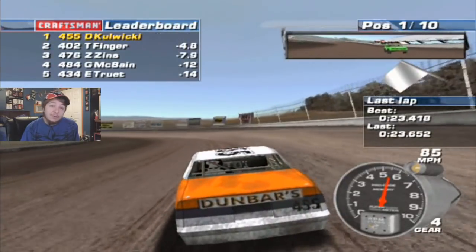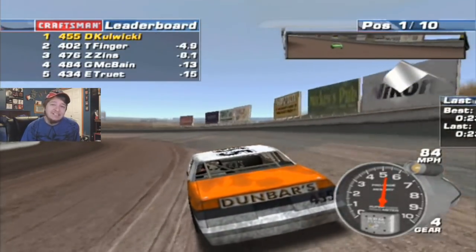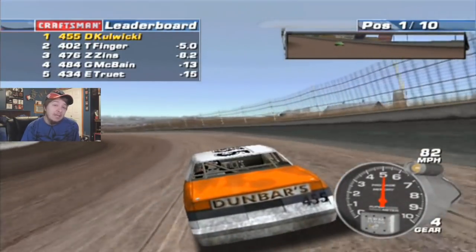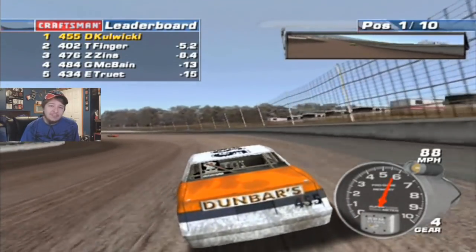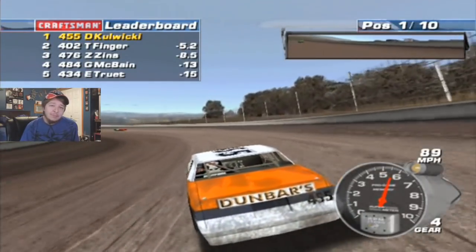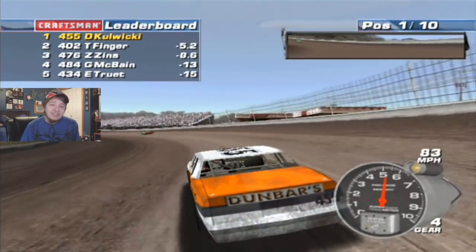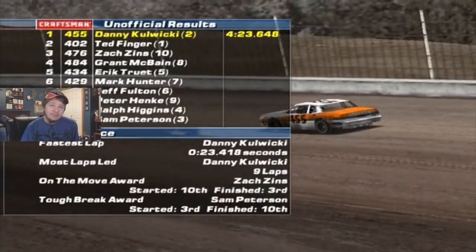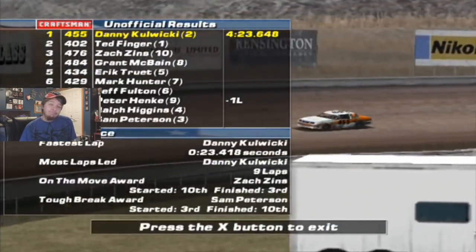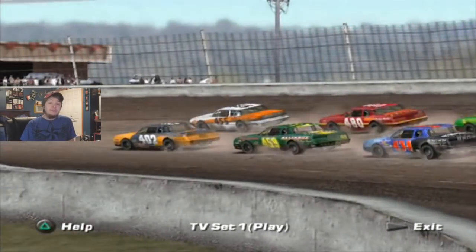We'll just chill then. It's the white flag and we're still pulling away. I would like to say we'll be okay in the A-Main. We might actually run maybe 11th, because the top three get in — so maybe we'll be the best out of those three B-Main drivers. That's all I can hope for. Off the final corner, we'll win this. I think that's our second B-Main win. I'm sure I'll get my ego kicked down a few notches in the A-Main, so I'm looking forward to it.